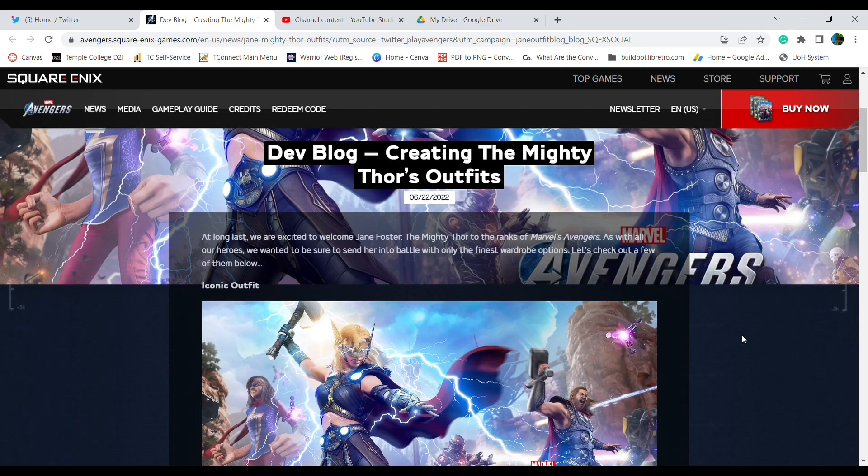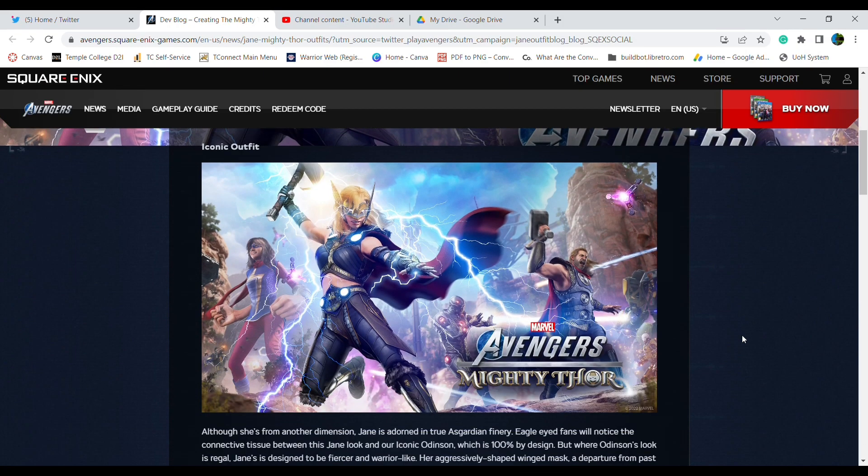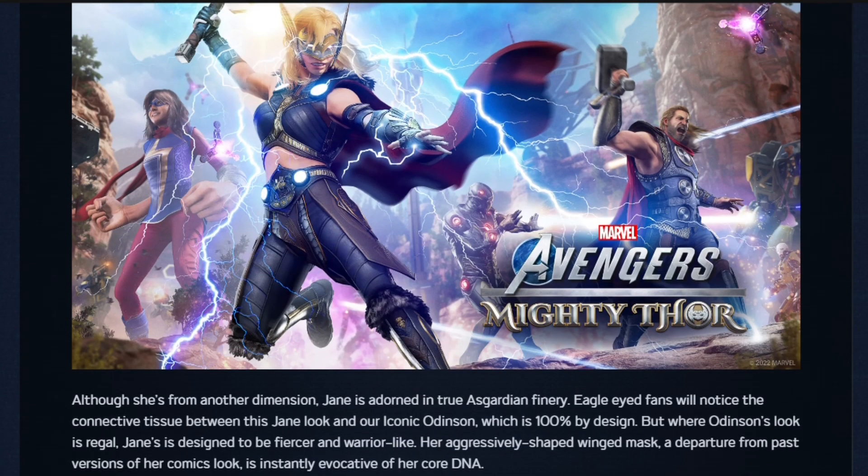The first up is the Iconic Outfit. Although she's from another dimension, Jane is adorned in true Asgardian finery. Eagle-eyed fans will notice the connective tissues between this Jane look and our Iconic Odinson, which is 100% by design. But where Odinson's look is regal, Jane's is designed to be fiercer and warrior-like. Her aggressively shaped wing mask, a departure from past versions of her comics look, is instantly evocative of her core DNA. Looks very nice.